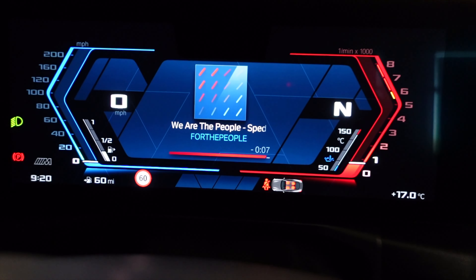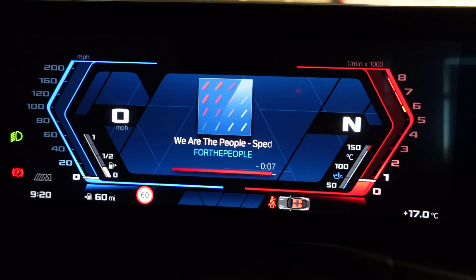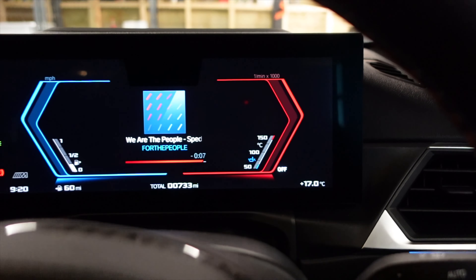Number two of the things I don't like about this car: you can't see the total mileage the car has done while you're driving. The bottom-left figure is the range remaining in the tank — I've got 60 miles left before I fill up — but the odometer only shows when you stop. Just over 700 miles there. That's really annoying because I've got my running-in service coming up at 1,200 miles. The one saving grace is you can check it in the BMW app on your phone.